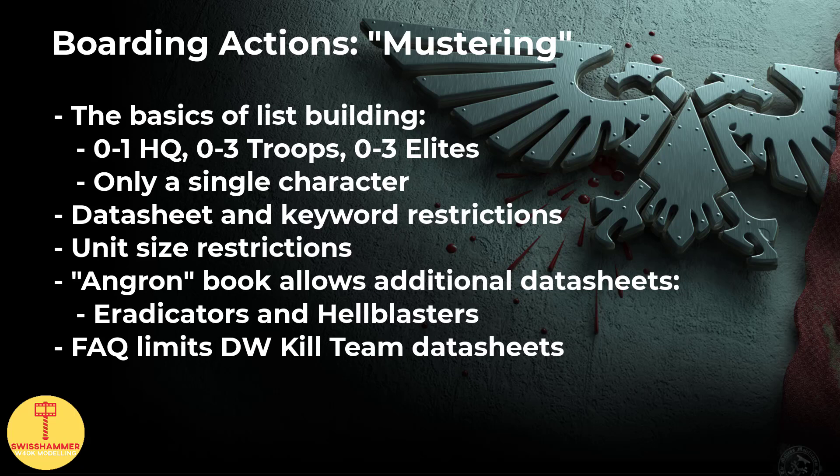Upon mentioning keywords, I should have the attention of every Deathwatch player. If a unit has a minimum size of less than 5, only that minimum can be taken. If it has a minimum of 5 and a max of 10, then either the minimum size of 5 can be taken or the maximum of 10, which then has to be split into equally sized boarding squads of 5. This replaces the combat squad ability of Space Marines. Furthermore, the Angron book allows a few additional datasheets, such as a Primarch, a single assault squad as a fast attack choice, one heavy support choice which can be either Eradicators or Hellblasters with only a max of 5 of the latter. We could also take one squad of Company Veterans at size 5 if a Captain is present, or one squad of Servitors if a Tech Marine is included. If a unit has the outflank ability, it won't be available for boarding actions.